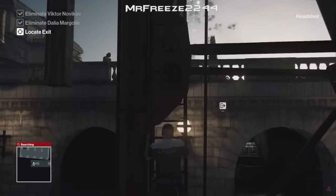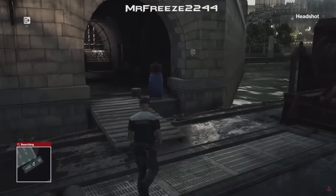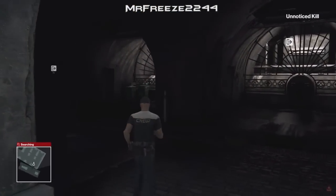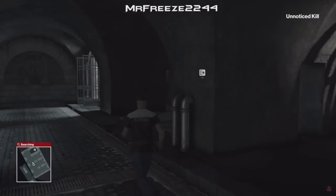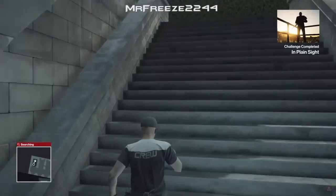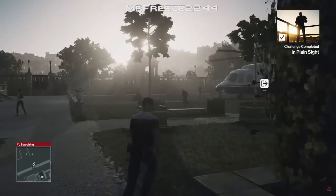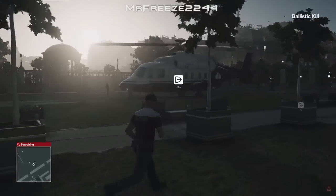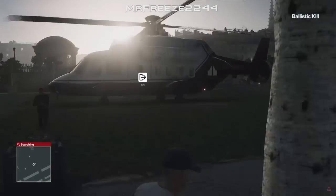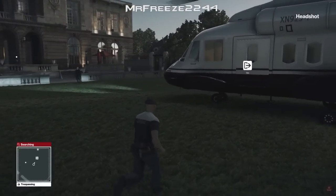Once all the notifications that keep popping up in the top right corner — like headshot and unnoticed kill — all disappear, the In Plain Sight challenge will pop up. All we've got to do now is finish the mission, and that will unlock the Sniper Assassin challenge completed as well. There's the In Plain Sight challenge completed. We're just going to exit via this helicopter, making sure no bodyguards can see us because this is a trespassing area.